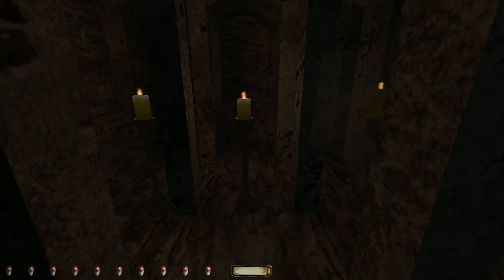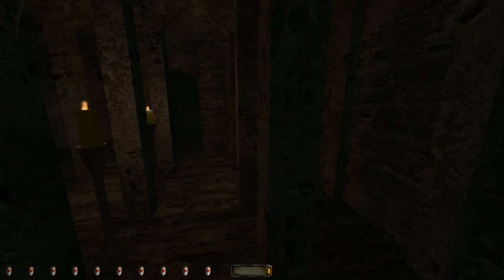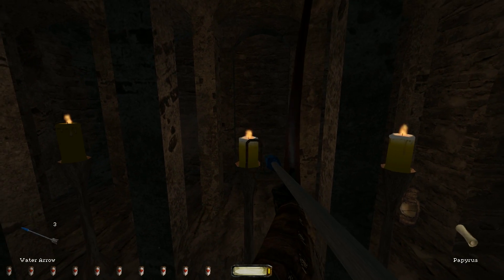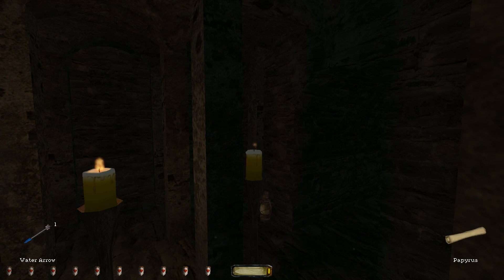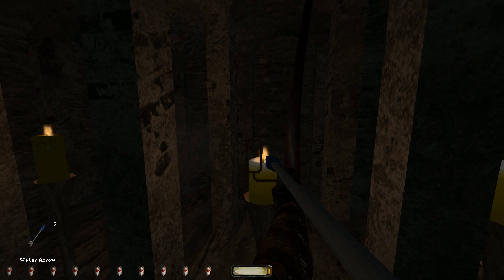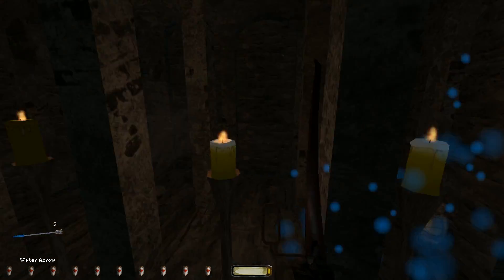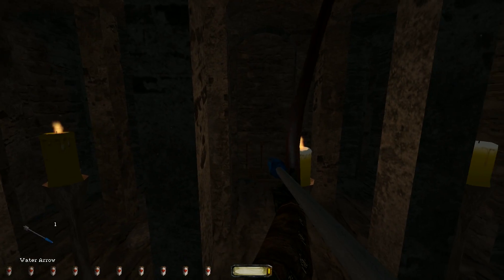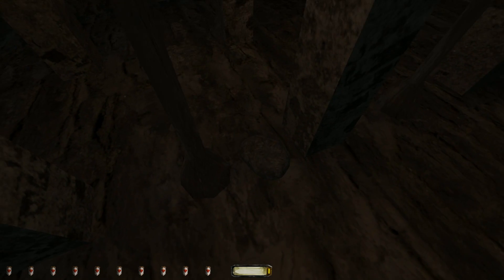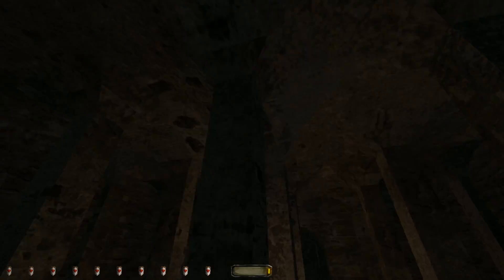Three candles — one's higher than the other, these two look to be even. There's a lantern I can't do anything with. I've got water arrows, so I could put these out. One of them doesn't work — maybe you've got to do it in order. No, it's only the one that... That seems like maybe you're not supposed to do that after all. I have three water arrows which made me think 'three candles.'